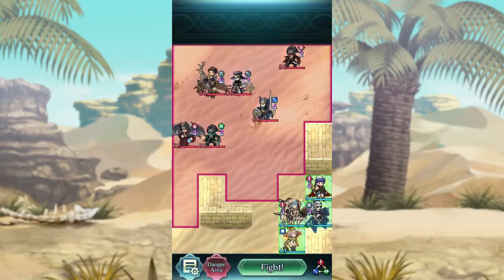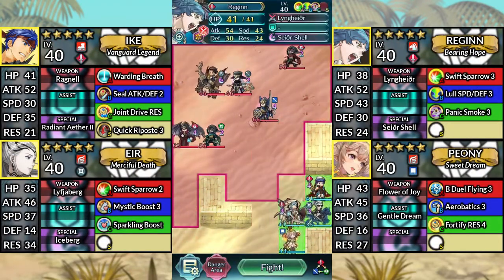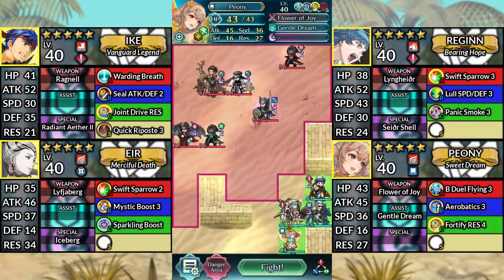Hello and welcome to Clawed Infernal. We have Ike with Quick Riposte 3 Seal, Regan, Air, and Peony. We'll be using Noasi for this solution.